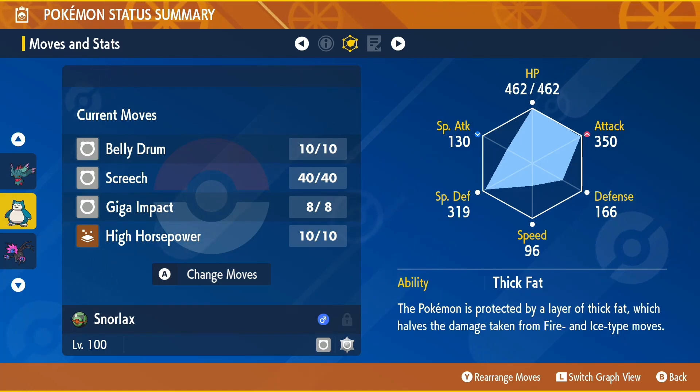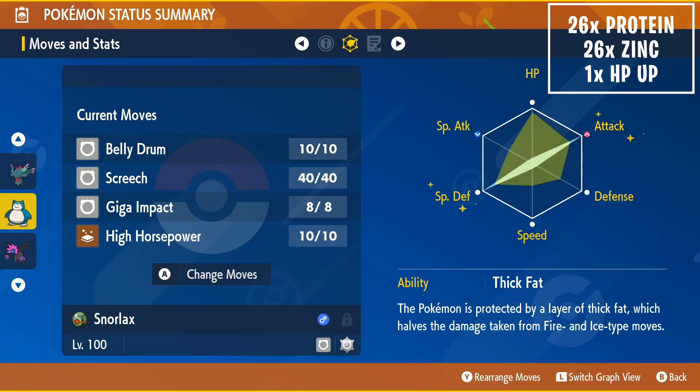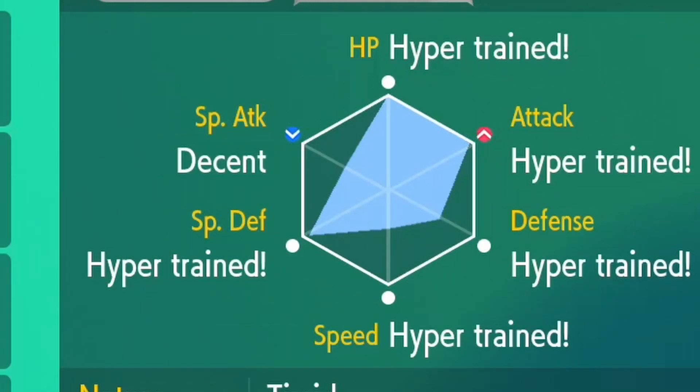Make sure your Snorlax has an Adamant nature so we can have a higher attack and a lesser special attack. Our Snorlax is going to be a physical attacker for these raids. For the EVs, we're maxing out attack and special defense and then putting the rest into HP. If you want the number breakdown, we're going to be using 26 Proteins, 26 Zinc, and 1 HP Up.